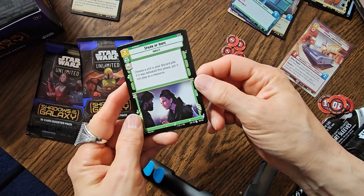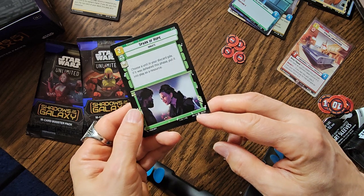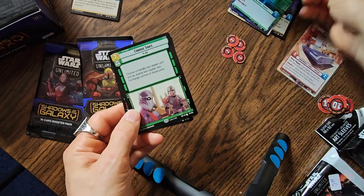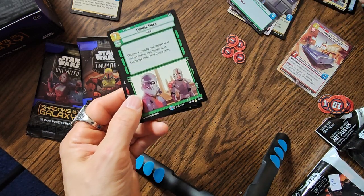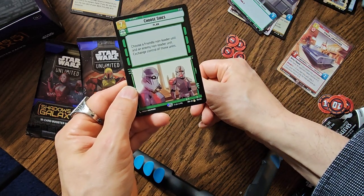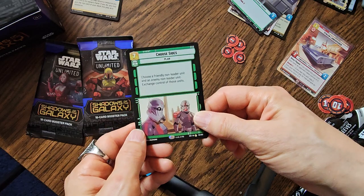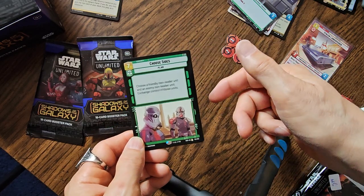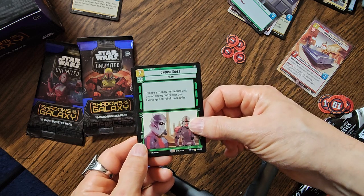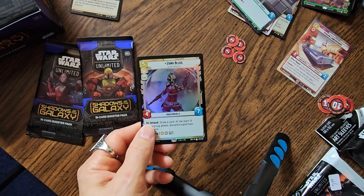Spark of Hope — now I have 3 of those, so that'll make the set. It lets you choose a unit in your discard pile; if it was defeated this phase, put it into play as a resource. Nice picture of Leia too. Our rare card is Choose Sides: choose a friendly non-leader unit and an enemy non-leader unit and switch control of those. So if they have a super big powerhouse like Krayt Dragon, you can give them a low-value unit and take their big unit. This is going to be a very valuable card, I think.